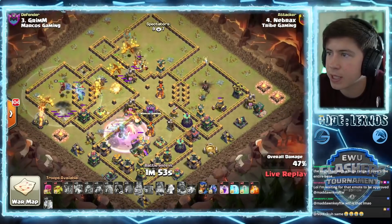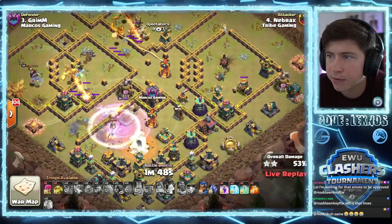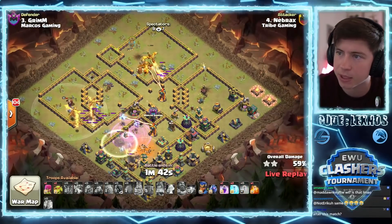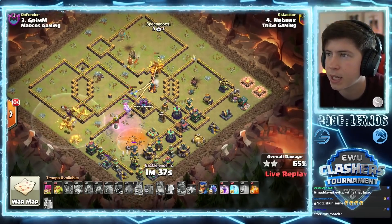Invis, rage - down goes the town hall, his queen's already dead. Invis again. Can they get the inferno tower? Yes, they will. Super drags on the left still alive, super drags on the top still alive. Did he even lose a super drag? I don't think so. The super drags are still super tanky.